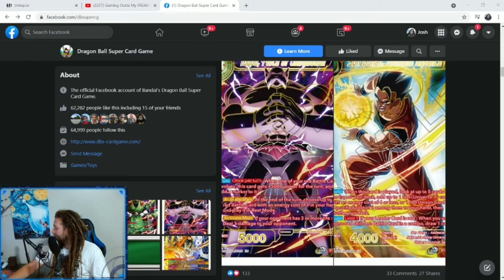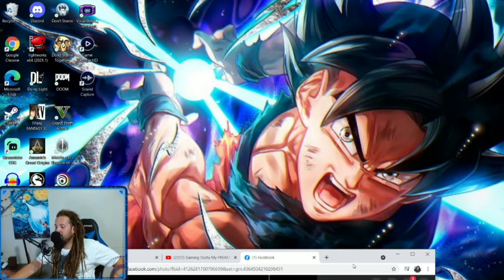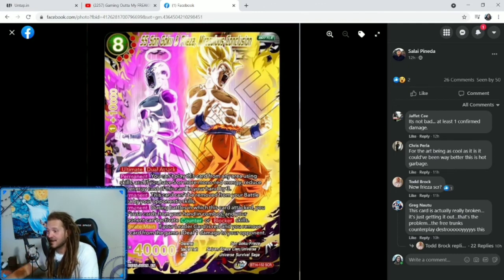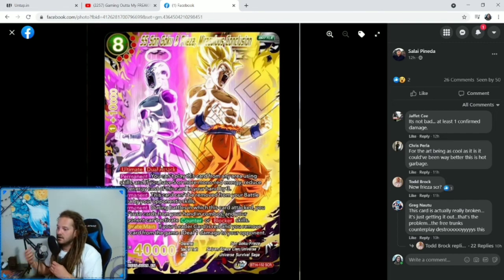Now we've got one more card — the secret rare. Here is the secret rare: SS Son Goku and Frieza, Miraculous Conclusion. This is from the Tournament of Power arc where Goku and Frieza had to take Jiren out — an iconic moment. The card is an 8-cost, 5 specified red, 1-cost 10K combo power. It's an Ultimate — SCRs are always Ultimates. It has dual attack and it's a 40K. Permanent: you can't play this card from any area using skills, and if you have 5 or more mono red energy, reduce the energy cost of this card in your hand by 3. So as long as you have 5 or more mono red energy, it's a 5-cost dual attack 40K.